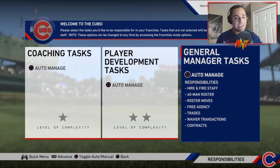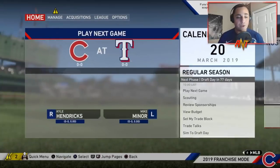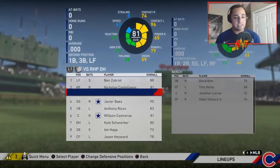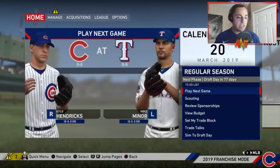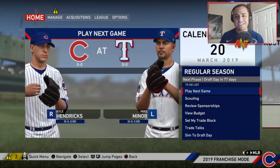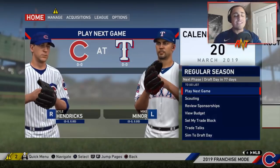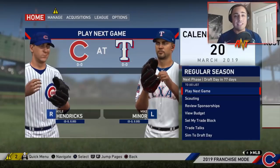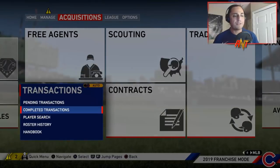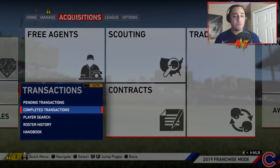We're not going to control anything — all rosters are going to be left alone. I'm going to let the CPU run wild. Lineups are basically the same, nothing has changed. We'll let it run through — I'll show you who wins the World Series, the big trades, big free agency signings, and we'll check the completed transactions to see what goes on around the league.